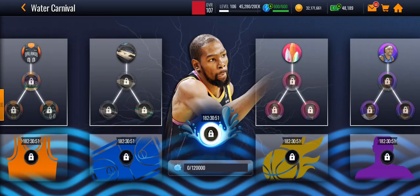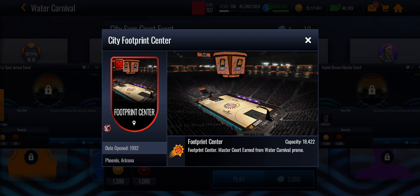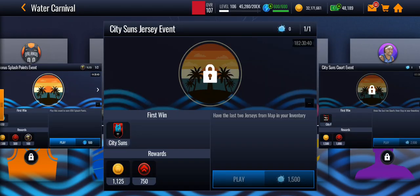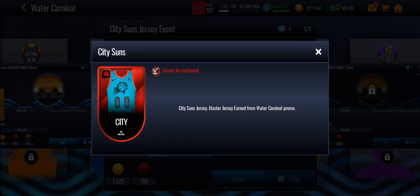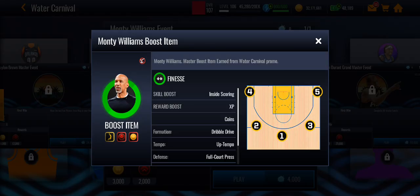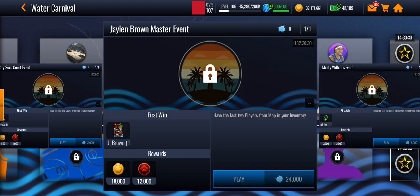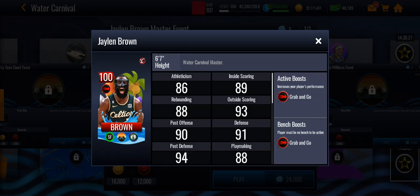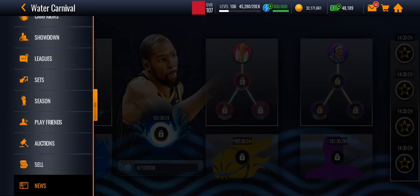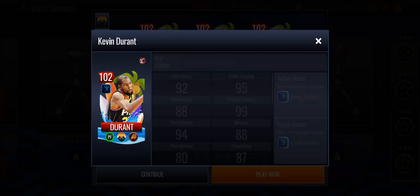New Water Carnival promo in NBA Live Mobile, so we got some decent stuff here. Footprint Center with the City Suns, then we have Monty Williams, and we have Jalen Brown with 98 overall, 100 overall, along with the Grandmaster Kevin Durant at 102 overall power forward.